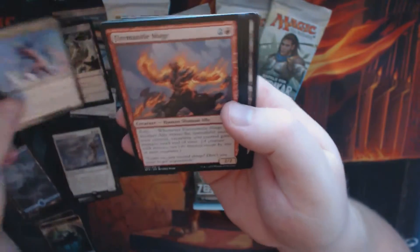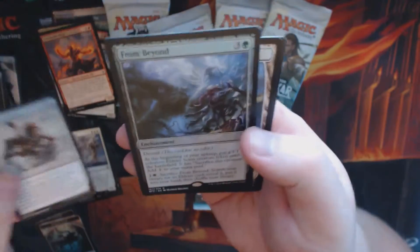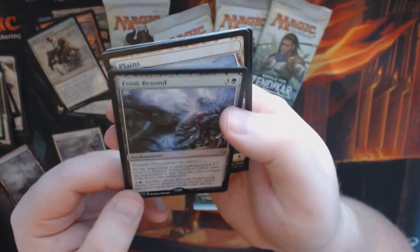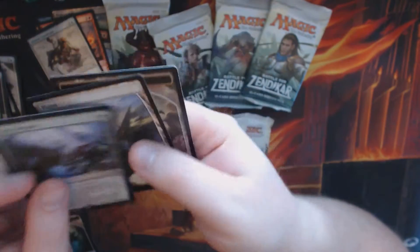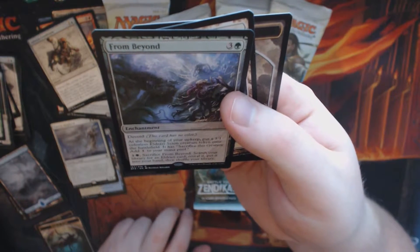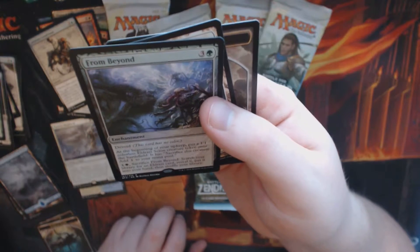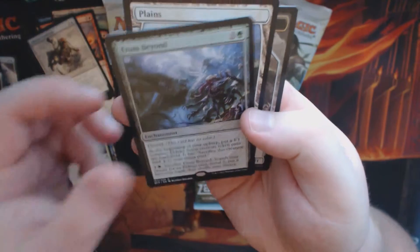Pack three: 4-1 of Slaughter, Fire Mantle Mage, Adverse Conditions, and we have a From Beyond — I think this might be one of my first From Beyonds. At the beginning of the upkeep, put a 1/1 colourless Eldrazi Scion token creature onto the battlefield. Sacrifice this creature to add 1 to your mana pool. You can also sacrifice From Beyond to search your library for an Eldrazi card, put it in your hand, then shuffle your library.